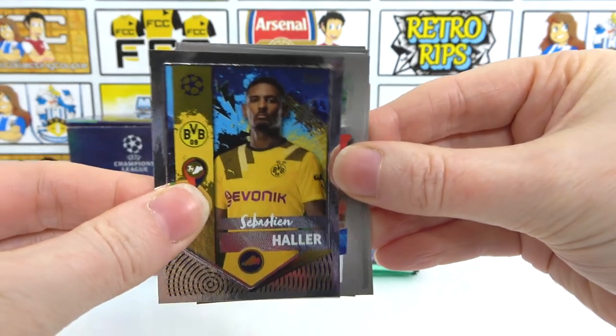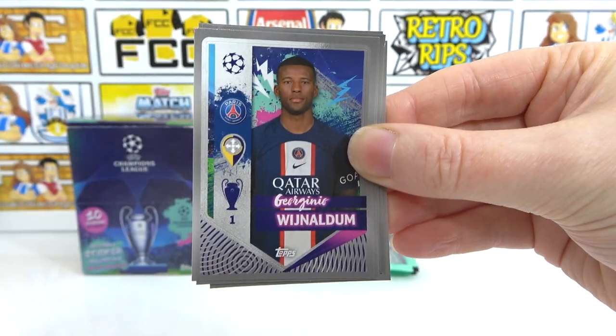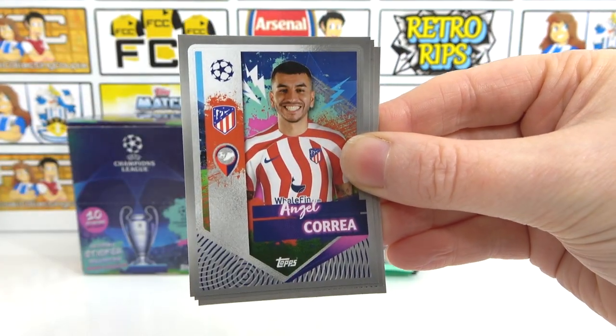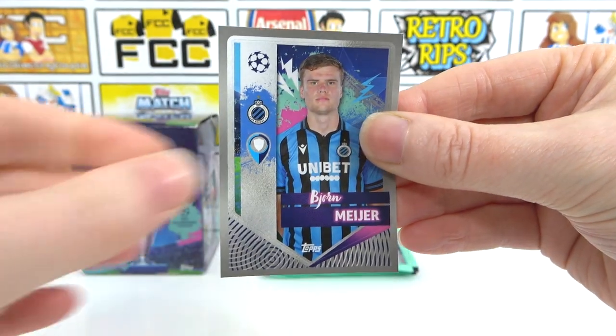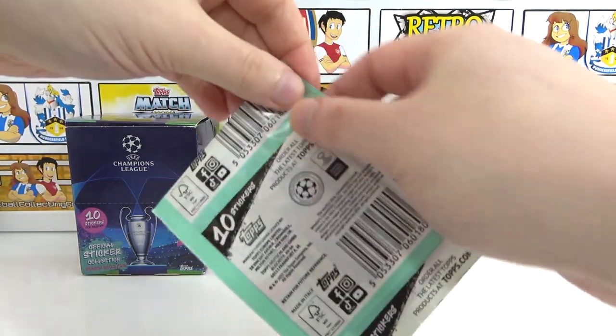And then we have Haller, a Worldie of Alvarez, Cancelo, Wijnaldum, Mounts, Sabozlai, and Korea, and then a Next Gen of Stanisic and Mejia. I'm going to say you won — that was a good pack. But Bellingham was like ten points.